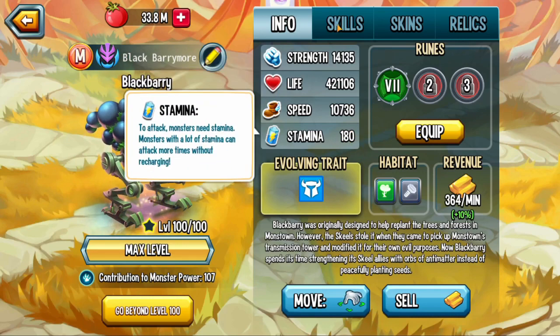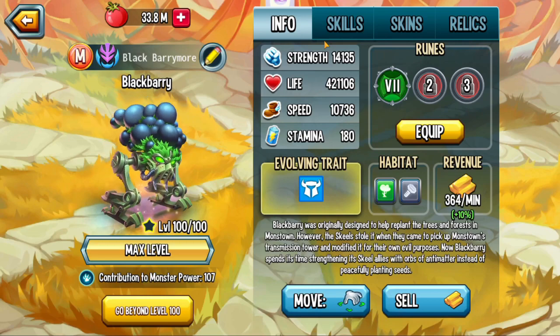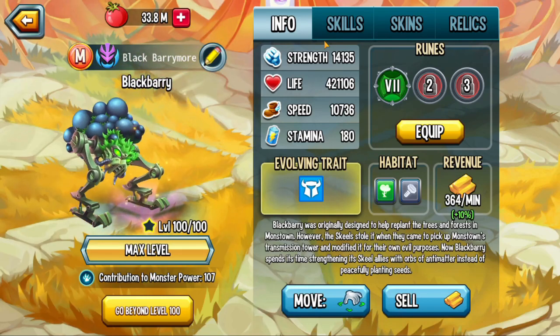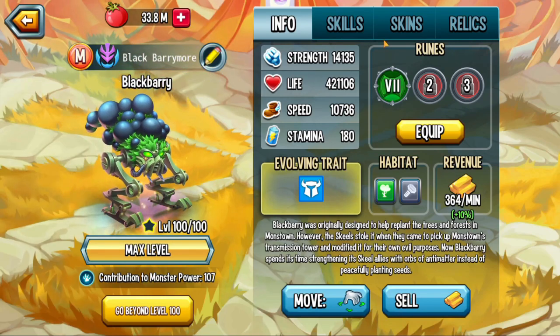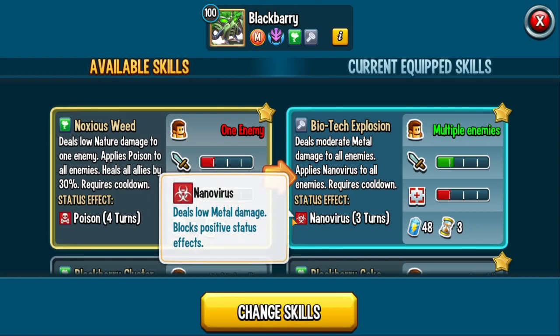Stamina is pretty mid but it's almost always under an ace, so nothing special. He makes 364 gold a minute, which is standard for all mythic monsters. There are multiple ways to run this monster, but I feel like you should run two attack moves into heal and support. Biotype Explosion does moderate metal AOE damage with Nanovirus, which is one of the best status effects out there.